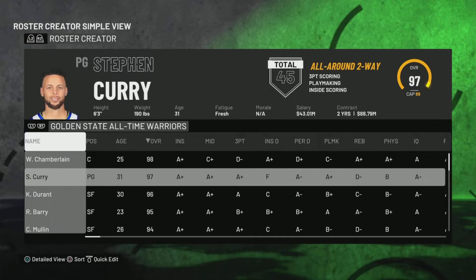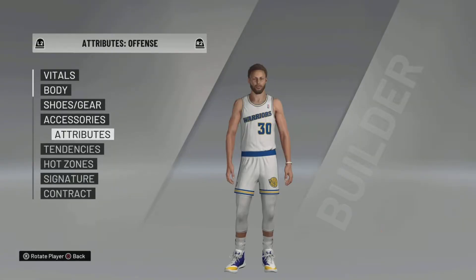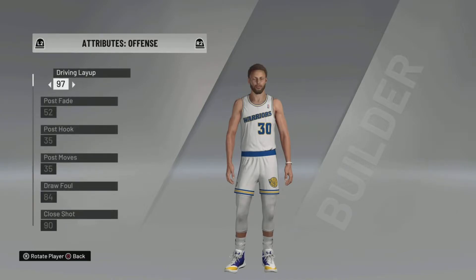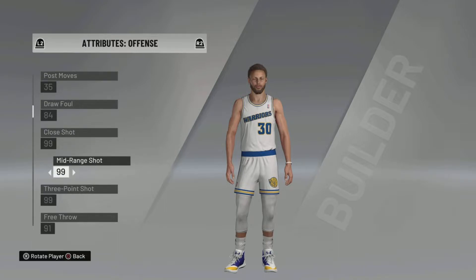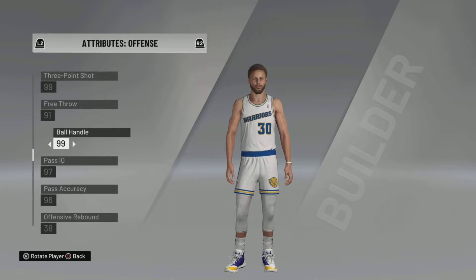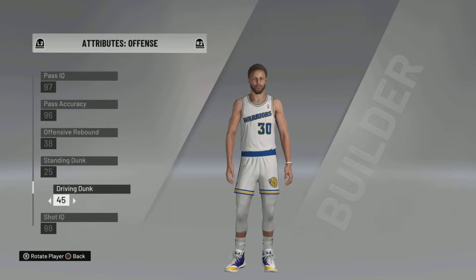Hit X on Curry on PlayStation, go to Edit Player, then go to Attributes and make all the important attributes really good. Don't worry about post fadeaway, but upgrade your layup to 99, close shot 99, mid-range shot 99. You don't really need these but just in case — ball handle 99, driving dunk make that 99, standing dunk make that 99. Rebound doesn't really matter.